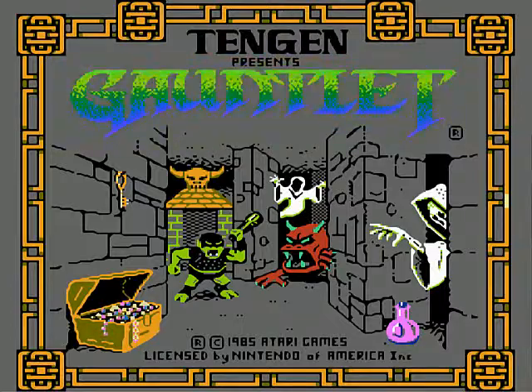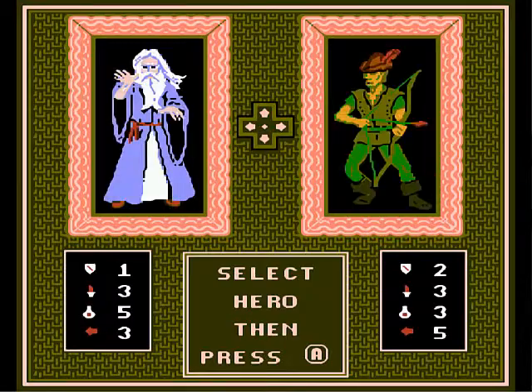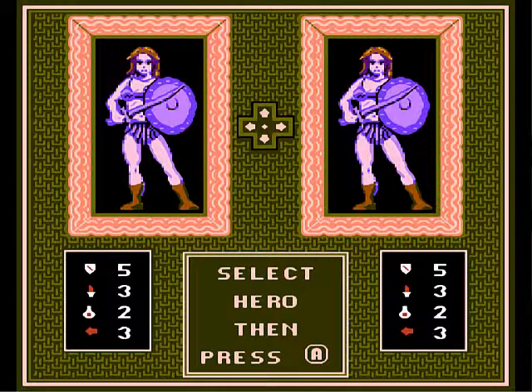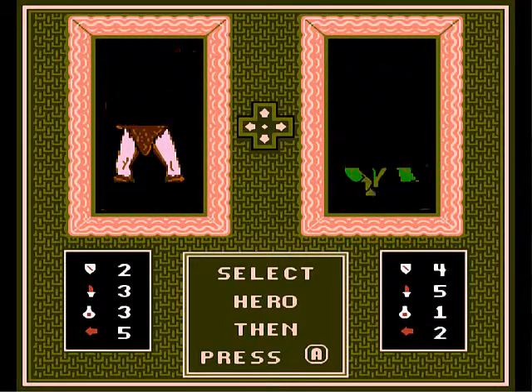Alright, so this is Gauntlet from the NES and we're going to play two players. If you hit left, you pick the lady down here. This is your defense, your attack power, magic power, and movement speed. If you hit up, you can be the warrior.